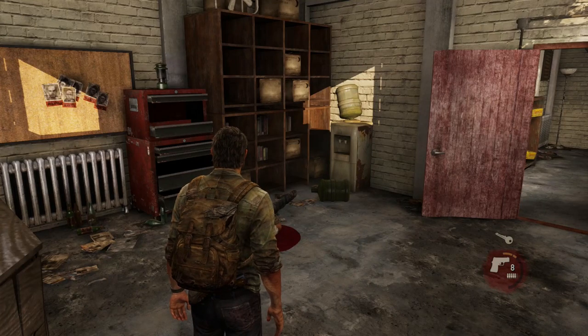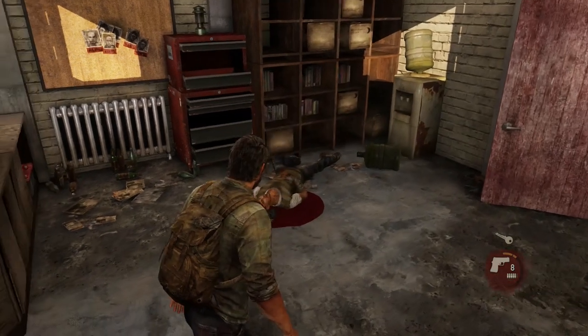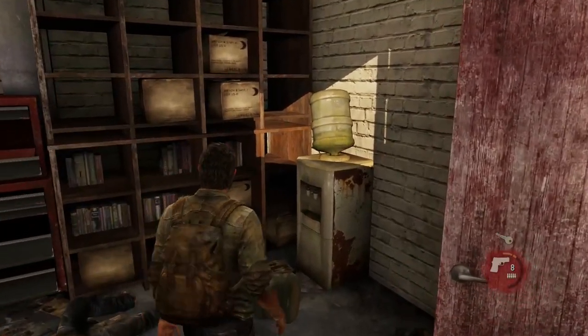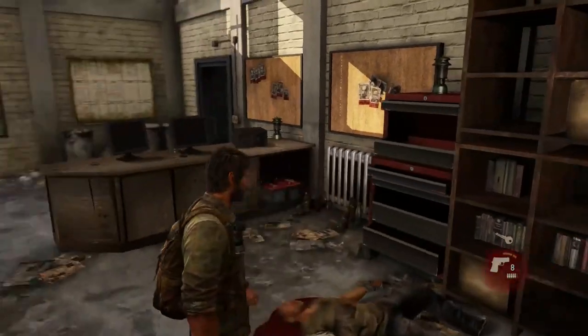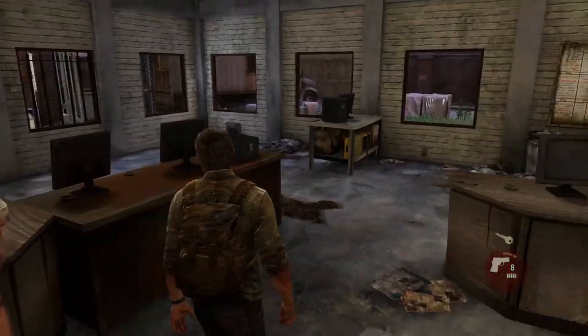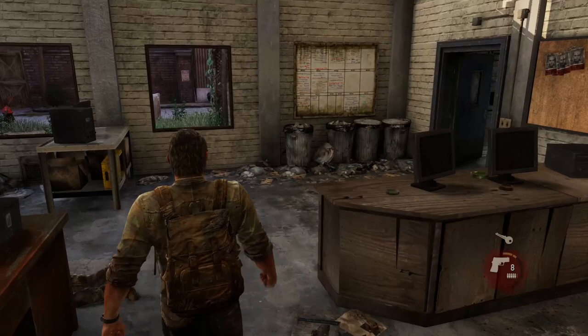Welcome back everybody to The Last of Us Remastered. We sit here in rooms full of blood and very green water, waiting for our next mission. Tessa's dessert. Oh, there you are, Tess. I thought she left us, but we got a key and we gotta press forward.